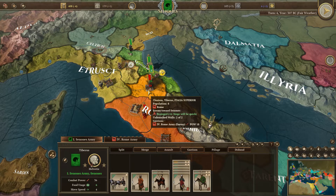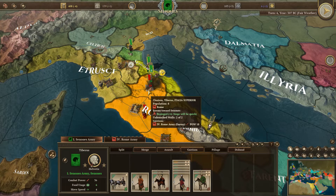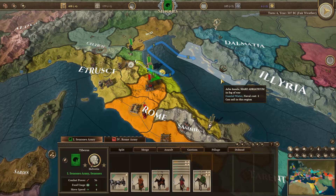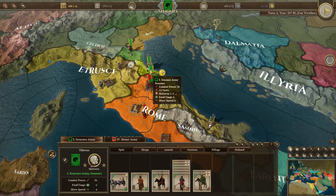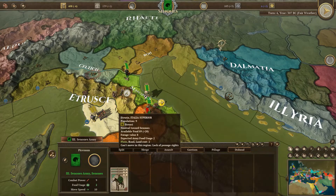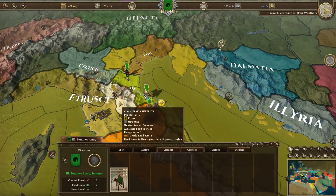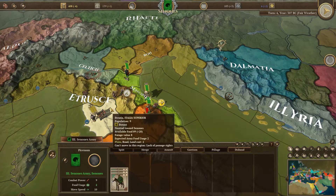The siege will be quick. Population 8, unbreached walls, garrison, power of 18. I don't know what kind of garrison they have, but if I can get into that city - forage value is 7, food usage is 6. Now the Etruscans have an army too. My objective is Clannis - it's an Etruscan city.